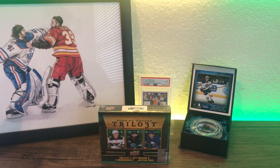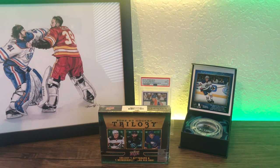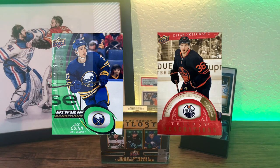One caveat to the level system is that level two and level three rookies can also have level one common cards. As for inserts, the most common you'll see are Rookie Rendition cards and Trilogy Generations cards. I'm personally a big fan of the Generations cards — the past, present, future theme. The card design is really clean and the names they picked are pretty great.